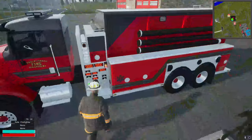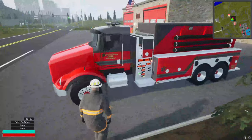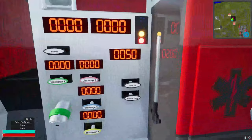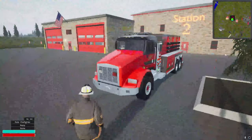Every truck will be able to draft. Only some have deck guns — you'll know if a truck has one either by looking on top or looking for the lever for it.